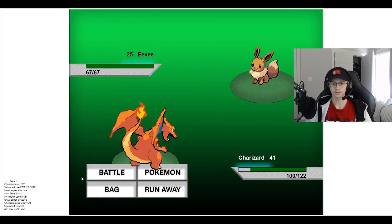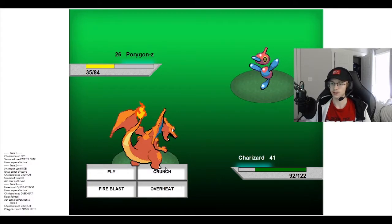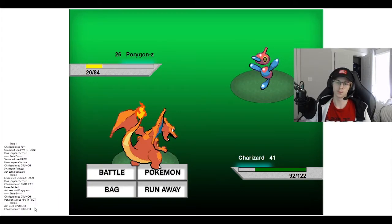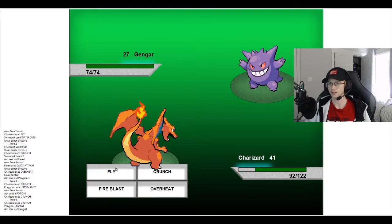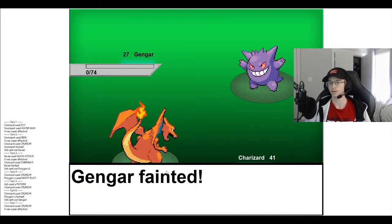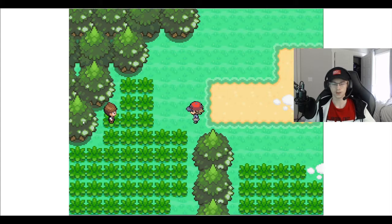We're going to use Crunch again and we take them out. We'll use it again — oh, they used a Potion. As you can see, their health didn't quite drop as low because they healed beforehand, and then we dropped their HP again. So we're going to use Crunch one more time. That Pokemon fainted; they sent out Gengar. We can definitely use Crunch and do some big damage here — it was super effective, did a lot of damage. Gengar fainted. Defeated Ace Trainer Ash.